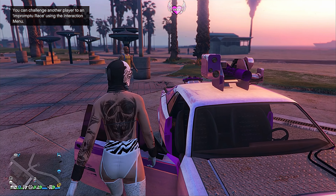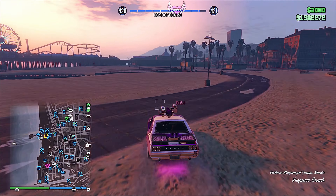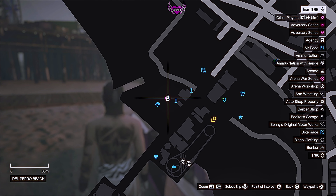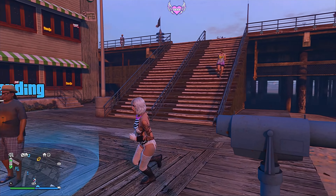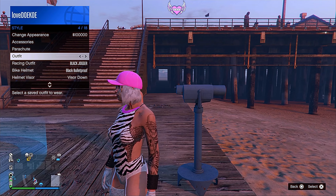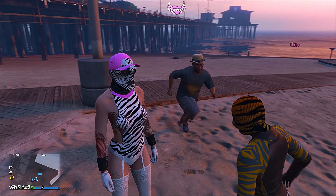Get in your car and drive to the beach telescope — you can see it on the map. Run to the telescope, press right on the d-pad, spam the X button, open up your interaction menu and choose the outfit you just saved. This looks really sick.